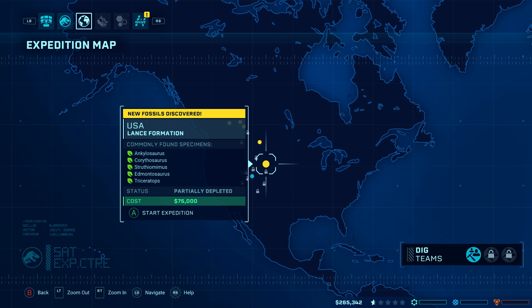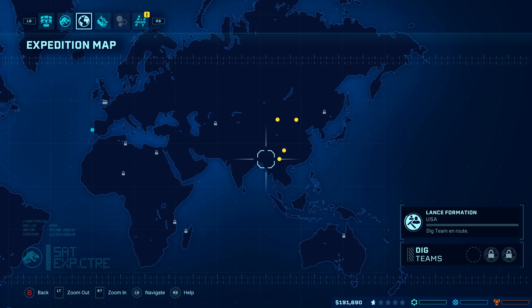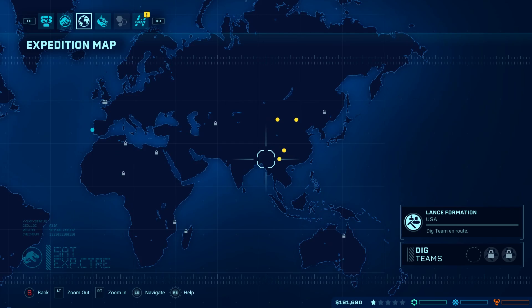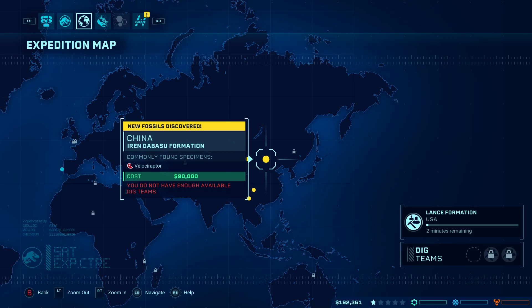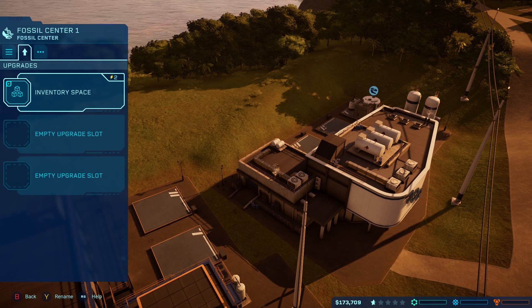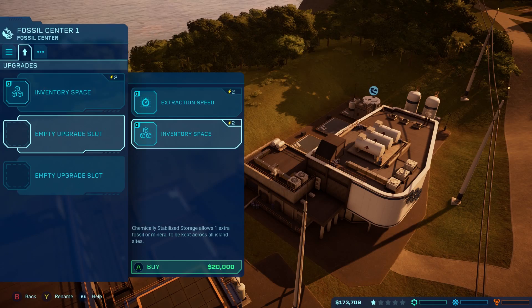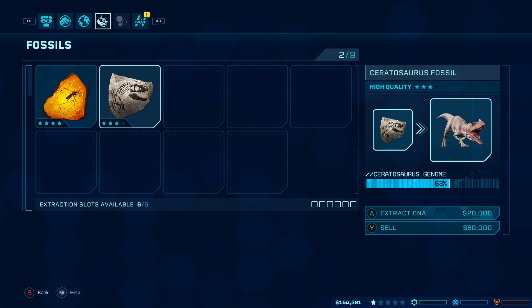Ankylosaurus, Corythosaurus, Struthiomimus, Edmontosaurus, and Triceratops — so we're gonna send you there. Looks like we got ourselves a couple new dinos. Ooh, Dilophosaurus — yes! Ooh, Chunkingosaurus — I don't even know how to pronounce some of these. Velociraptor — yes! Great slot, even Triceratops. Extracting speed, perfect. Fossils — nice. Extract, extract, extract — I think I had those actually.